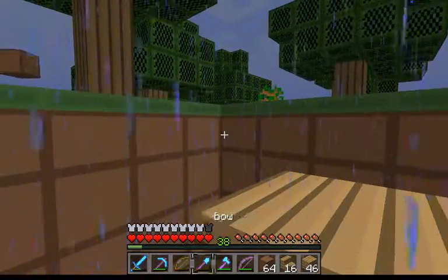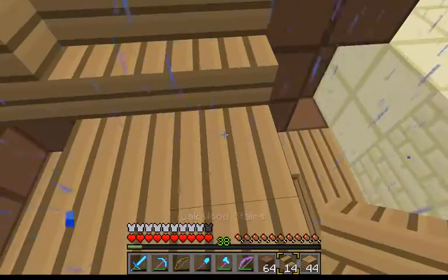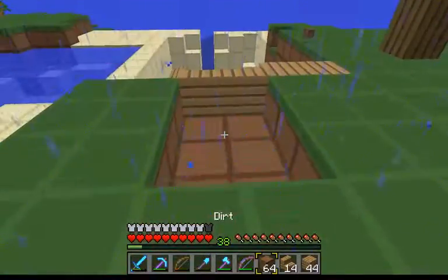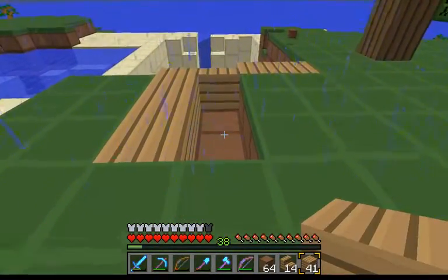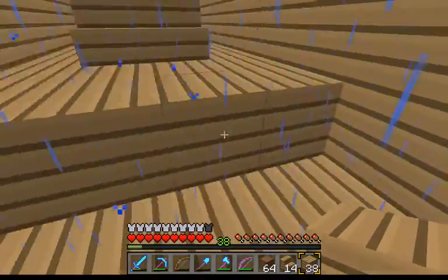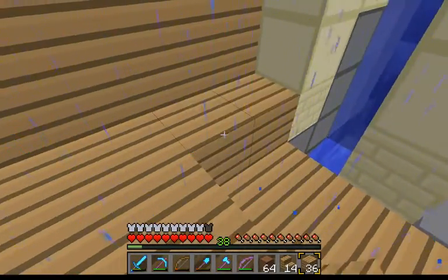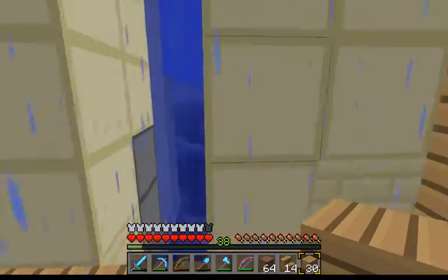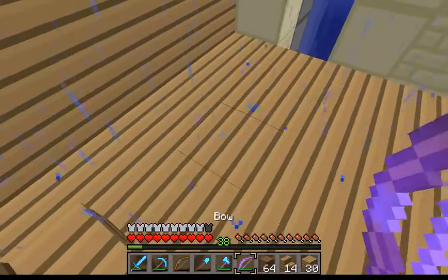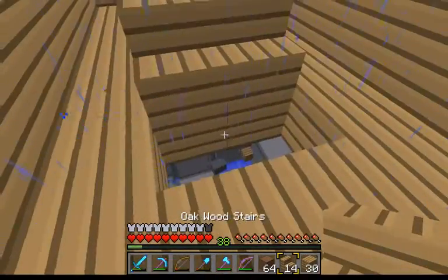I'm going to make the floor here because I would like to be on ground level. We'll extend it out here a little bit. With the flow that it's going now, I think instead of water coming in I'll just have it go to glass at that end. Actually it would have been cooler to go even lower.